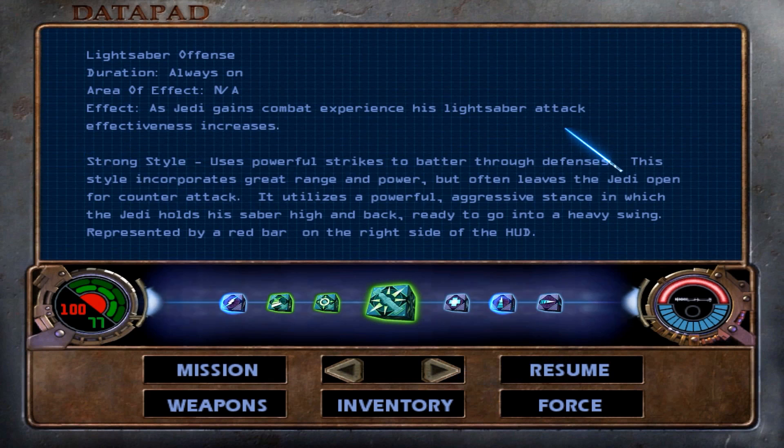Finally, we have the last of the lightsaber styles — the strong style. This style allows us to use powerful strikes to batter through defenses, with great range and power, but it often leaves us open to counterattacks. We do need to be careful in lightsaber duels. The swings have a much larger diameter than the fast style, so it's not really that useful for fighting waves of troopers — this will come more in handy for duels. It's represented by a red bar down here.